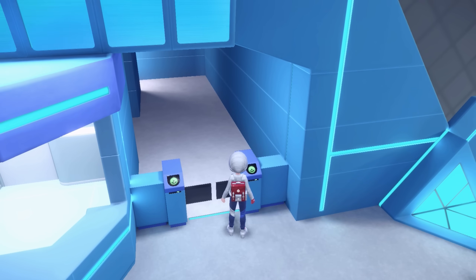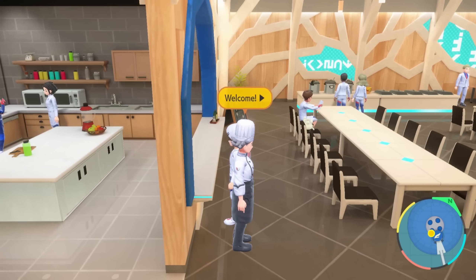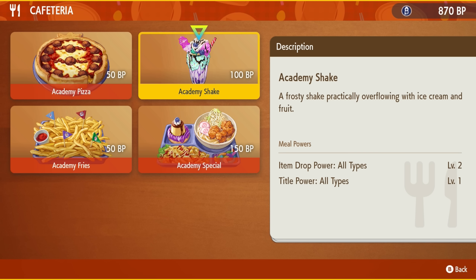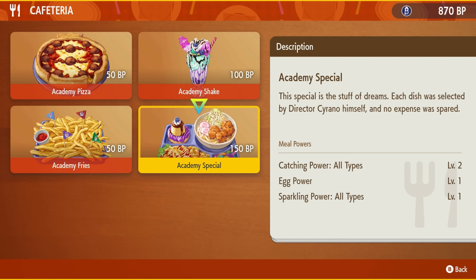Once you unlock the cafeteria area in the Blueberry Academy, you can talk to the worker in there and purchase food using BP unlocked from the BB Quest. Your choices are the Academy Pizza for Teensy Power Level 2 and Raid Power Level 1 for all types, the Academy Shake with Item Drop Power Level 2 and Tidal Power Level 1, the Academy Fries with Humungo Power Level 2 and XP Power Level 1, and the Academy Special with Ketch Power Level 2, Egg Power Level 1, and Sparkling Power Level 1 for all types.